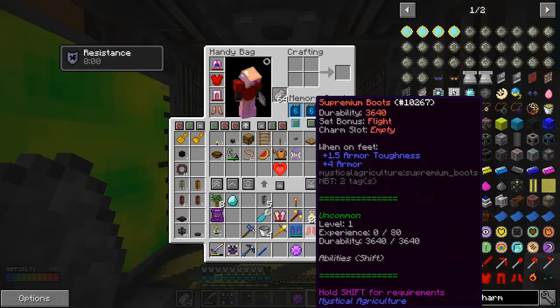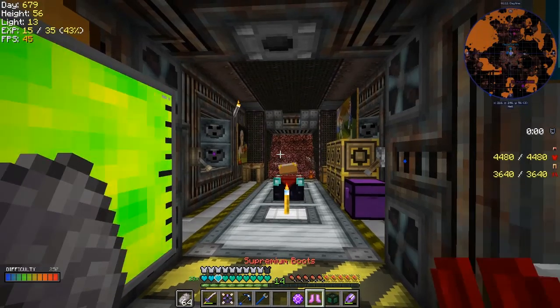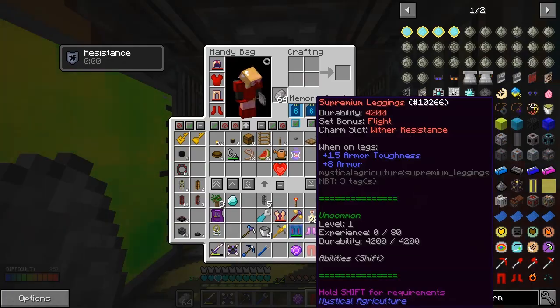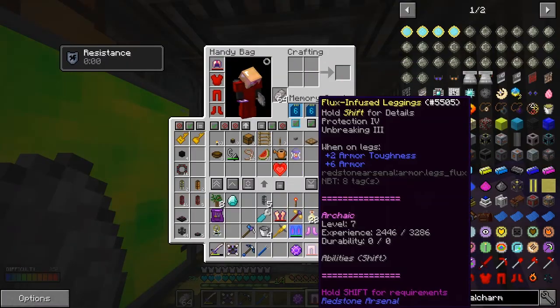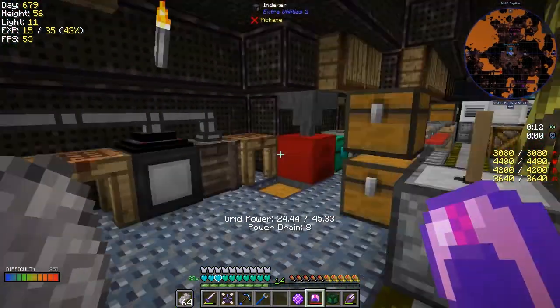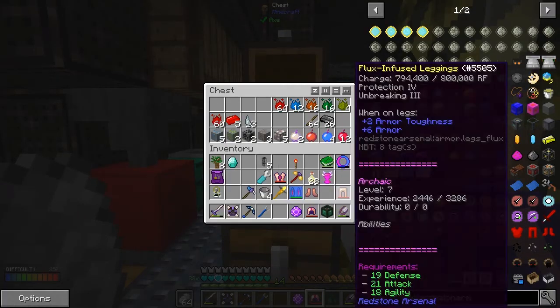It takes off the jetpack, which we don't need to use anymore since we've got flight. I've taken the slime boots off too - don't need those. On the leggings and eventually the helmet. Where am I going to put these? In this chest for the time being.